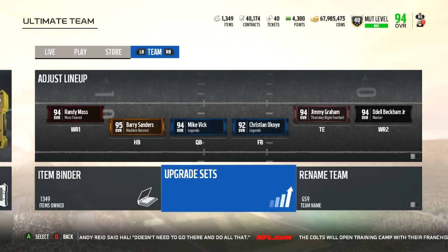The John Madden coach that was released earlier in the year looked really really good but was very difficult to get. It gave plus one hit power, plus one speed, plus one zone coverage, man coverage, route running, and catching to the entire team — which would definitely be nice to have. But you needed tier three of each and every single coach.